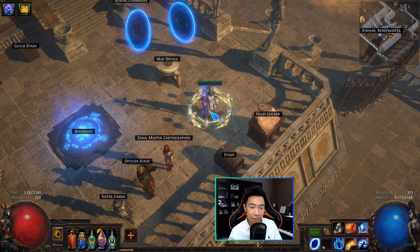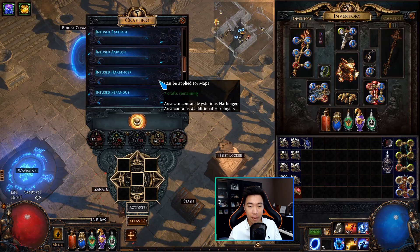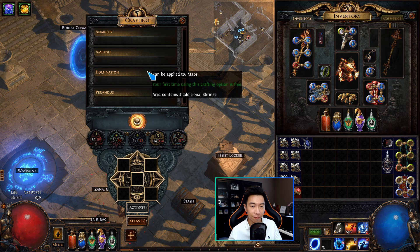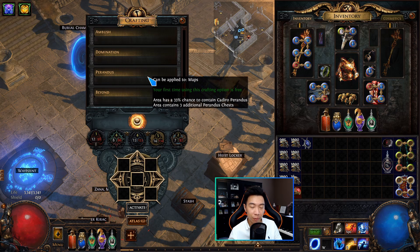Now I'm going to talk about the different ways you can get Perandus onto your maps, and in particular Cadiro. The first is through the map device — every league the mods change on the map device, so check to see if your league has it. In Ritual 3.13, Perandus is available as a default mod on your map device, so you can select that and spawn Perandus through your maps that way.